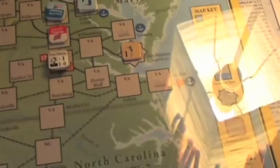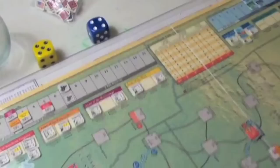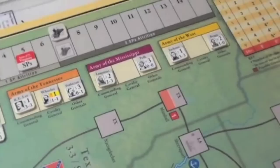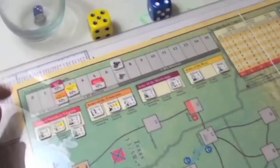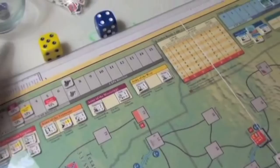You can see the Confederate capital isn't looking very secure — the Yankees are coming down into Virginia. Once you create an army you use an army marker and a summary sheet that shows what armies can do, how big they can be, how far they can go, and the rules for the generals within them. You track army size with strength point markers and can see the commanding general, lesser generals, and whether they have cavalry.